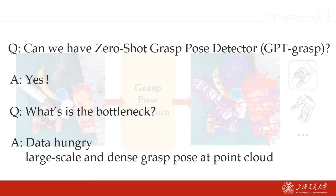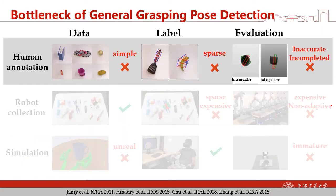Our answer is yes. What is the bottleneck of our community? We think it is being data-hungry — we lack large-scale and densely annotated grasp poses in point clouds. For general grasping, there are three ways to achieve that. The first one is human annotation. The problem is the data is simple, the label is sparse, and the evaluation metric is inaccurate.